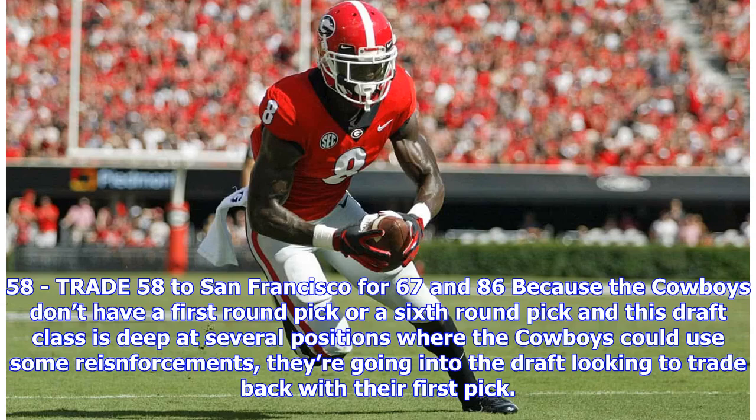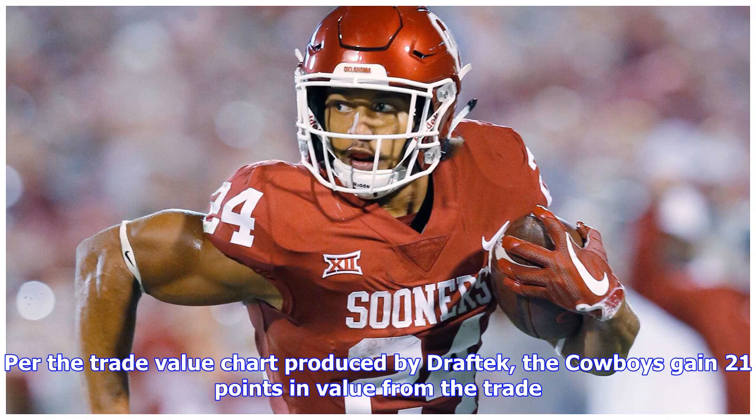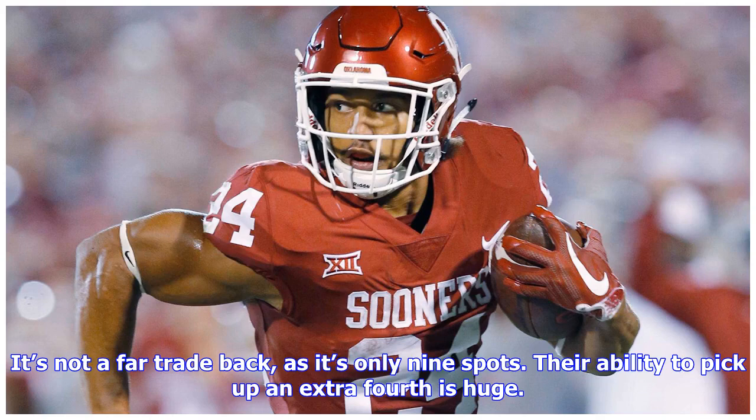Because the Cowboys don't have a first-round pick, and this draft class is deep at several positions where they could use reinforcements, they're going into the draft looking to trade back with their first pick. The San Francisco 49ers come calling and offer pick 67 (3rd round, pick 3) and pick 86 (4th round, pick 2) for the 58th overall pick. Per the DraftTek trade value chart, the Cowboys gain 21 points in value from this trade. It's only nine spots back, but picking up an extra fourth-round pick is huge.